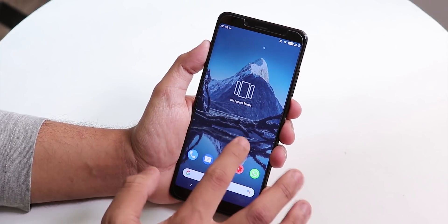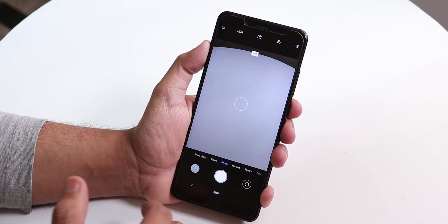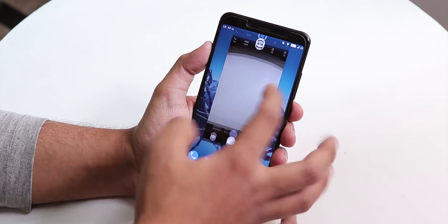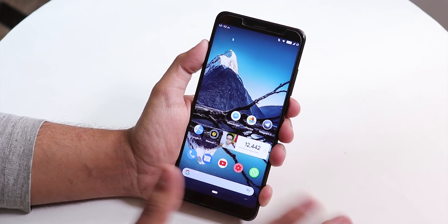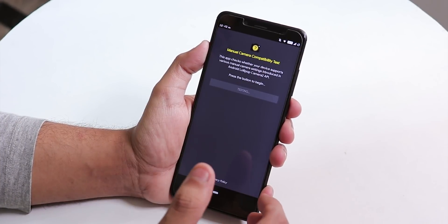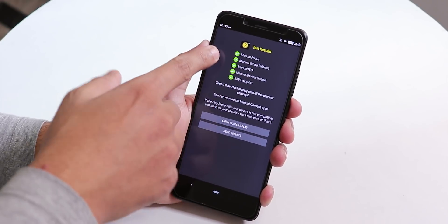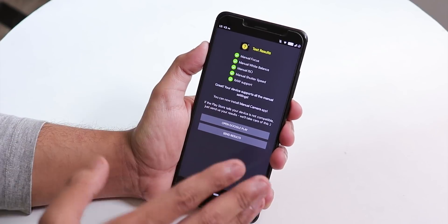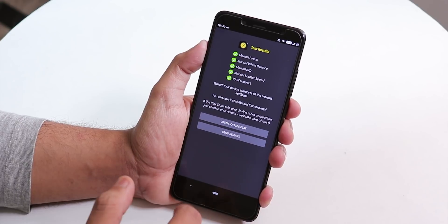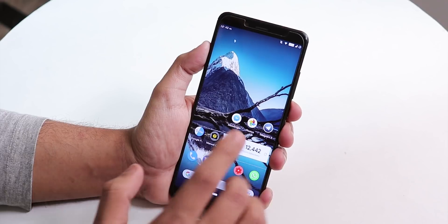Let me show you the stock camera. The MIUI camera is present as the default camera. Regarding Camera2 API, you won't get a Camera2 API toggle in this ROM, but Camera2 API is present by default. As you can see everything is green, so Camera2 API is present and you can install Pixel camera APKs if you want.